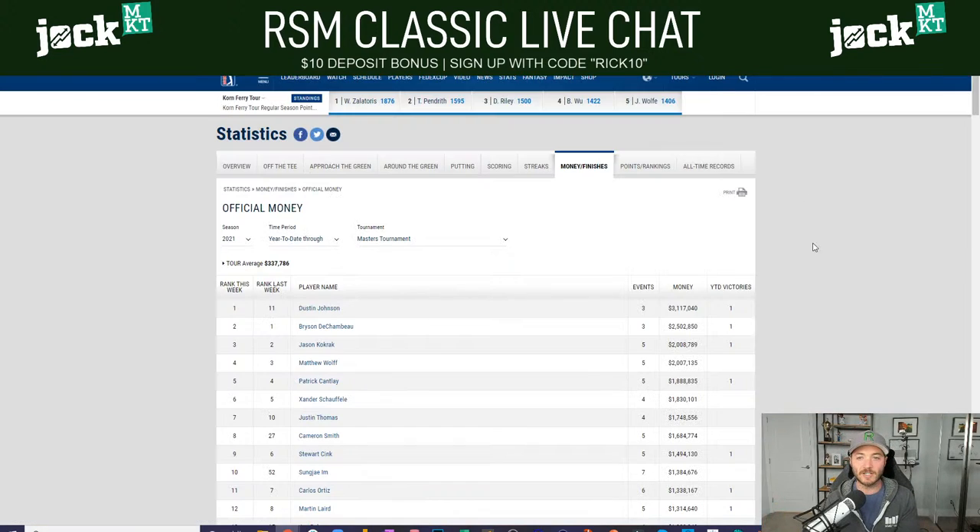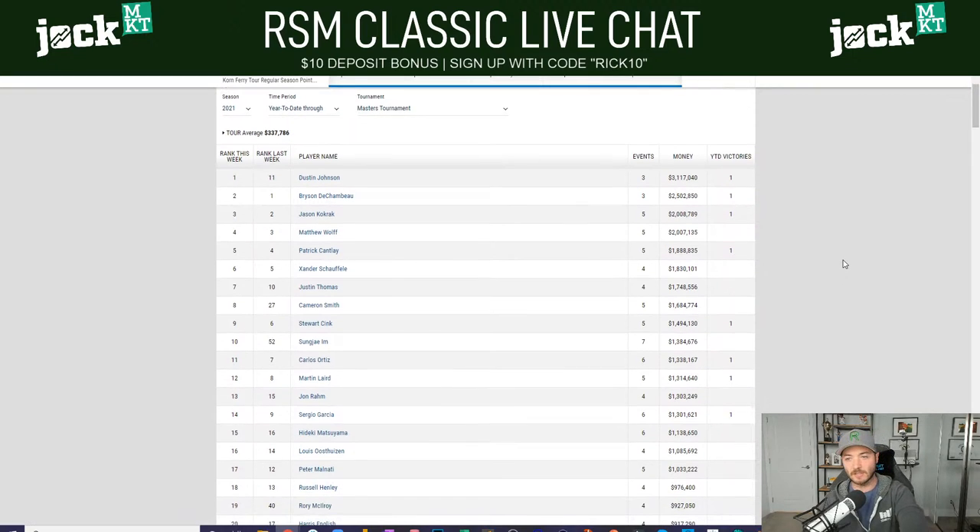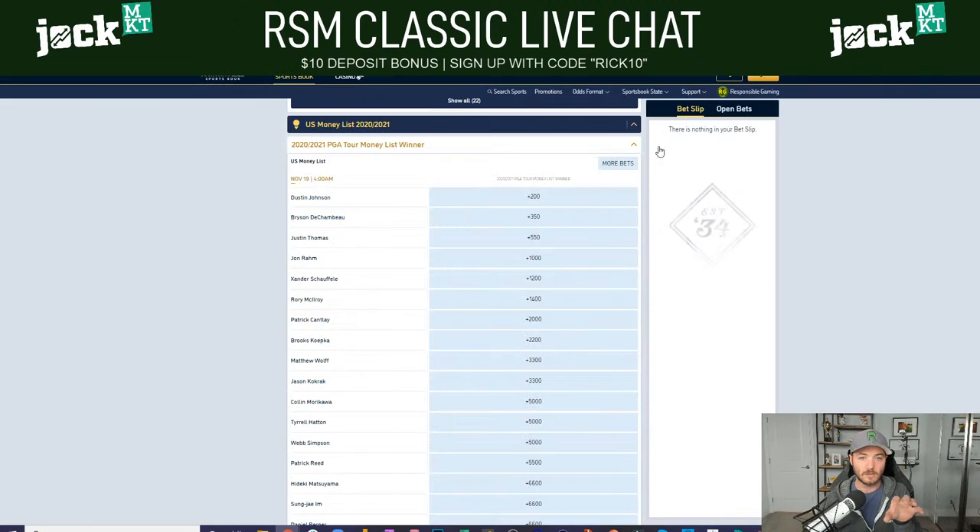Right now Jon Rahm is 10-to-1. Here's the actual money list — DJ is in the lead, then Bryson DeChambeau, Kokrak, Wolf, Cantlay. Jon Rahm is at 1.3 million, so he's 1.8 million behind Dustin Johnson. But they've only played three or four events — there's going to be so many more events that these guys play. Rahm could win a WGC event or a major. DJ is not three times as likely to win the money list as Jon Rahm, even though Rahm is spotting him $1.8 million right now.